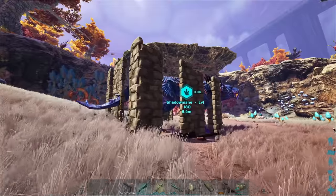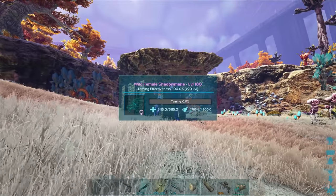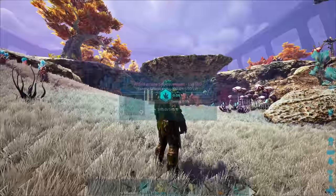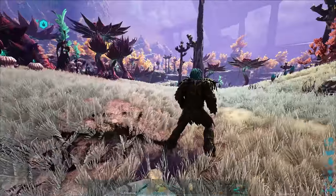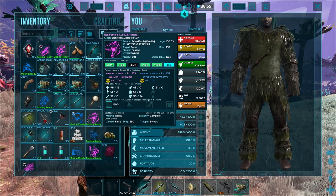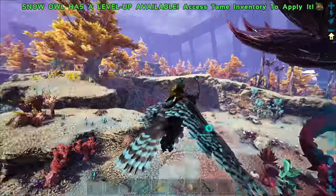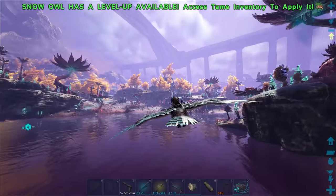It aggroed out of nowhere - it literally fell asleep and then woke up immediately. That's never happened before. Now I don't have enough fish to finish the tame, only four left. It's aggroed to something - looking at something I can't identify. I didn't do anything wrong there, it just woke up and aggroed to something. That's super annoying and apparently it can happen. Now I have to go find more fish.